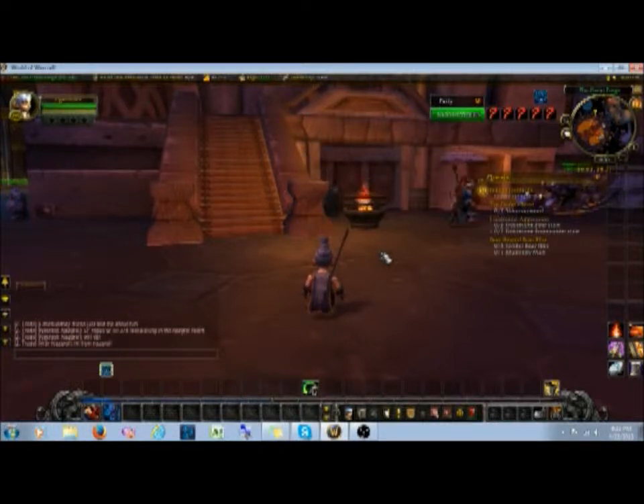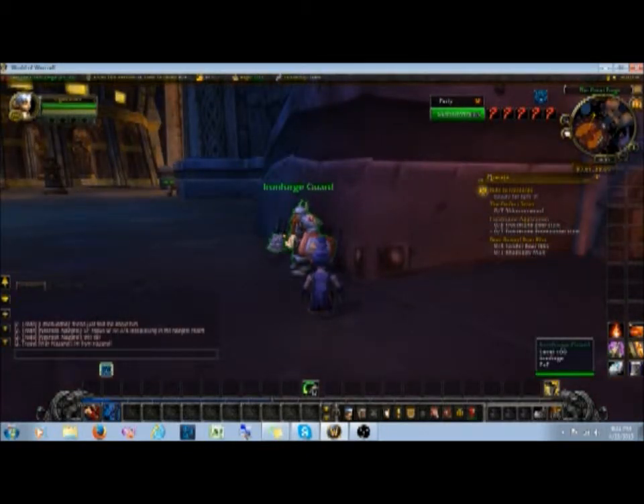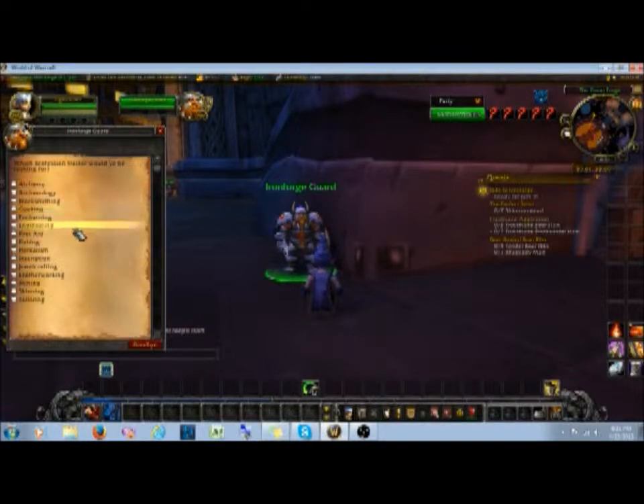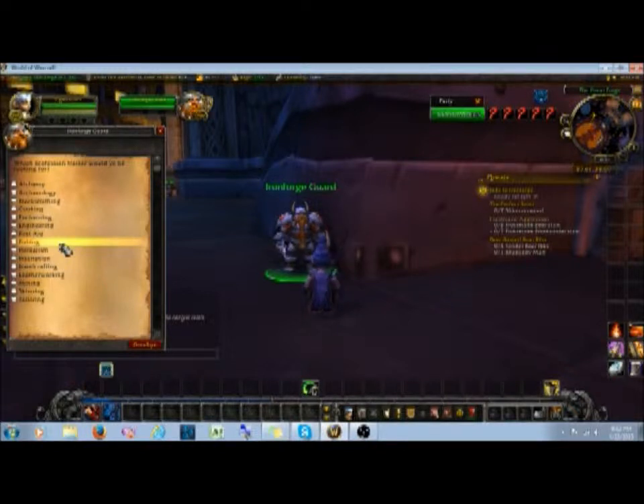I'm not going to be changing the professions we've already picked for this character, but I want to show you a little bit more about them — where they're at and what they do. If you don't know your main city very well, you can go over to a guard. This happens to be an Ironforge guard. Right-click them and it'll pull up a whole list of things you can get directions to. Since we're talking about professions, we'll click on professions. Remember we talked about archaeology, cooking, first aid, and fishing being ones that you can multi-stack — these do not count for your main professions.